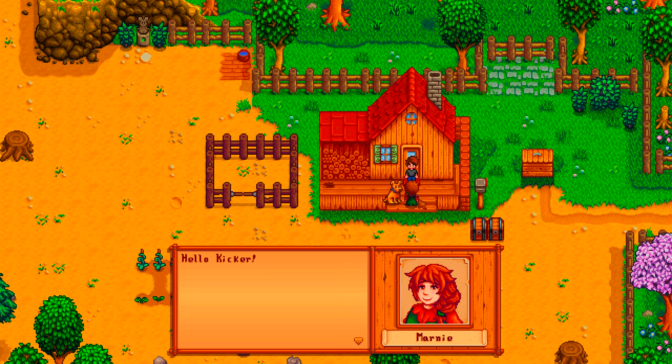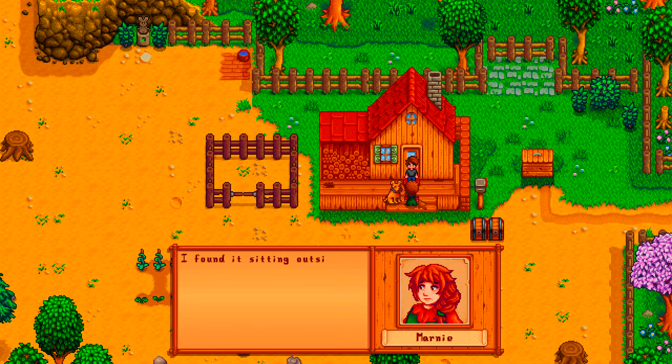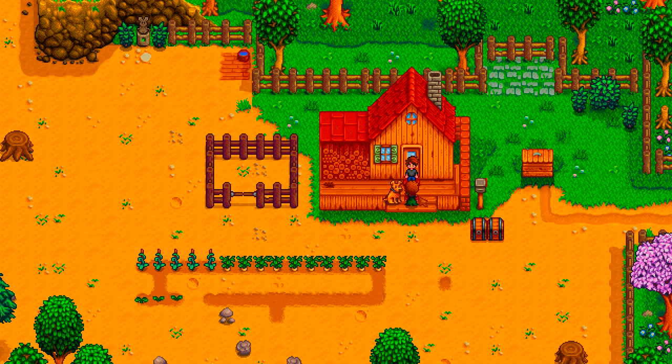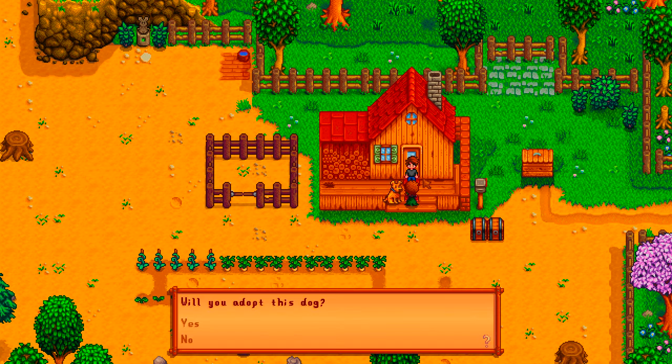Hello, Kicker. You see this dog here? I found it sitting outside the entrance to your farm. I think it's a stray, poor thing. Hey, it seems to like this place. Hey, don't you think this farm could use a good dog? I do.